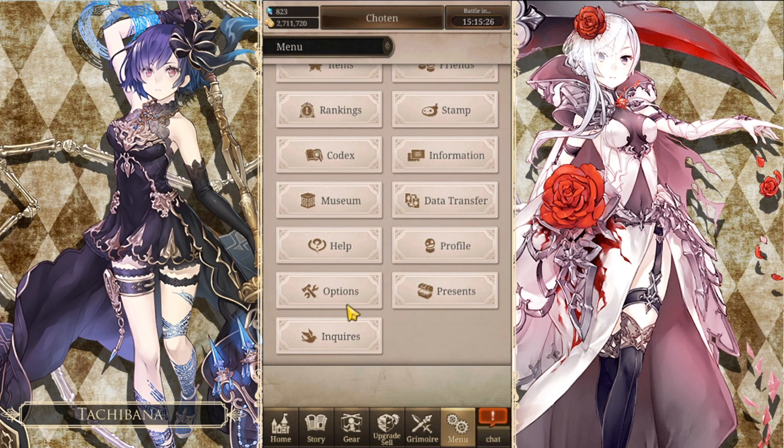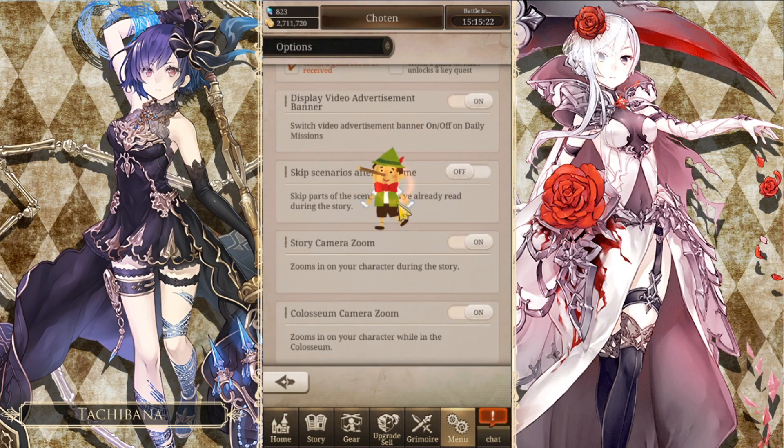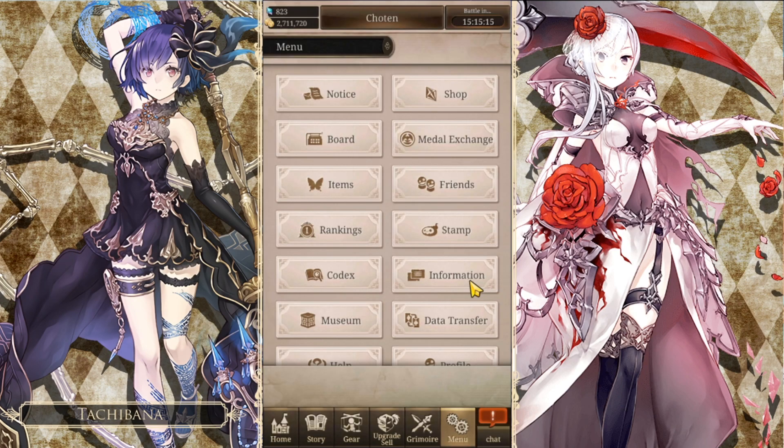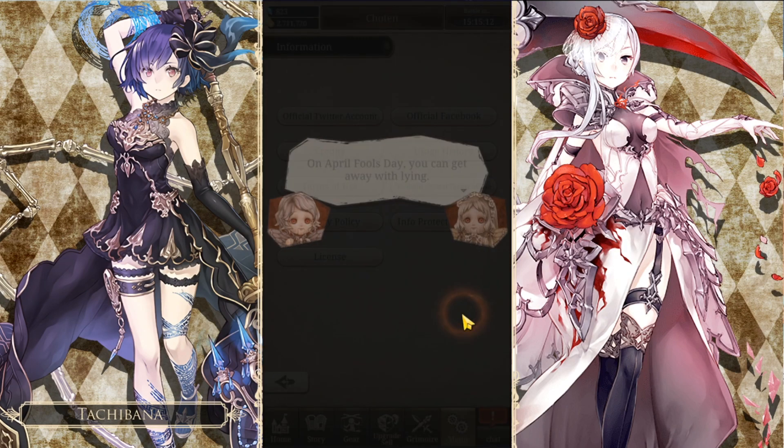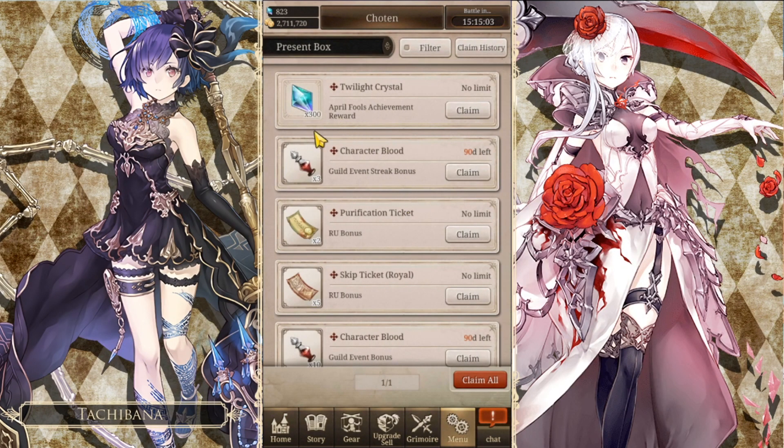Next you're going to go to options and click right there, and finally you're going to go to information — this is going to be the final one. With that, you should get your 300 crystals, so hopefully you guys use that properly.